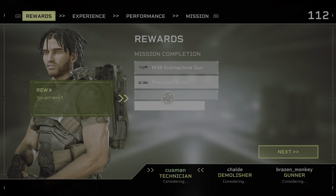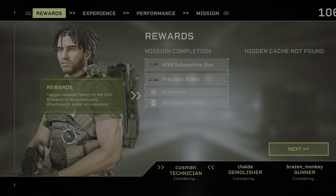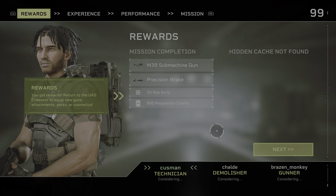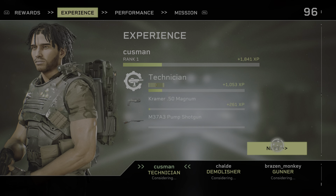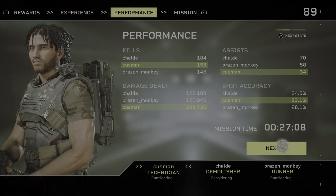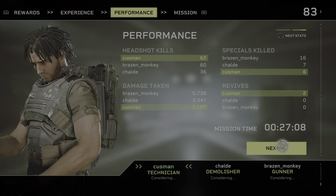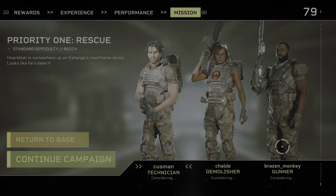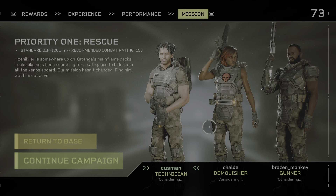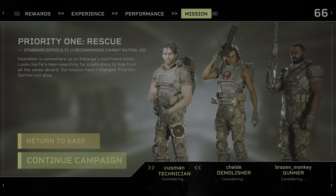Mission completion. Rewards. You got a reward. I got a machine gun — an M39 machine gun. I didn't know there was a hidden cache. Do you get to choose? No, you just click next — you're just being shown stuff. So, Pierre, you killed most of the stuff, which is good. Good job. Well, I was using a shotgun — it's very hard not to get a headshot. I'm good to continue.